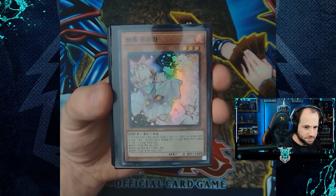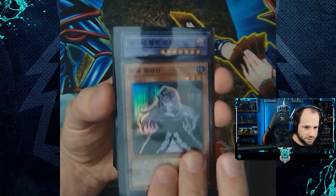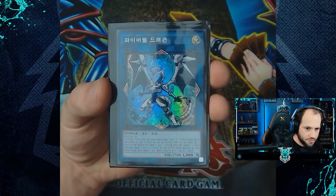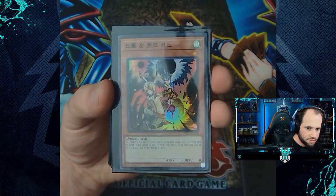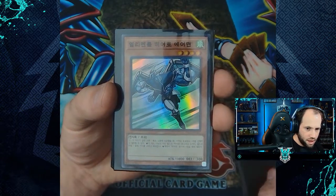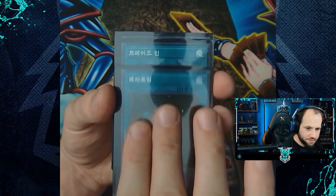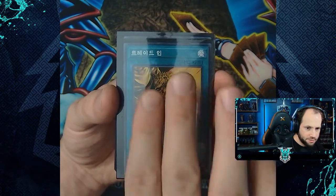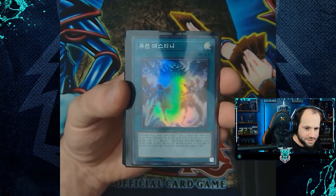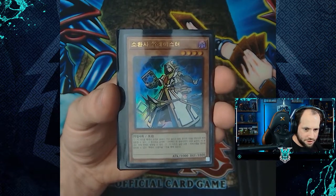Our holographic review, starting with the super rares: Ash Blossom and Joyous Spring, Ghost Bell and Haunted Mansion, Dark Magician Girl the Dragon Knight, Firewall Dragon, Droll and Lock Bird, Elemental Hero Stratos, Starlight — Kuriboh, Giant Mining, and Fusion Destiny.